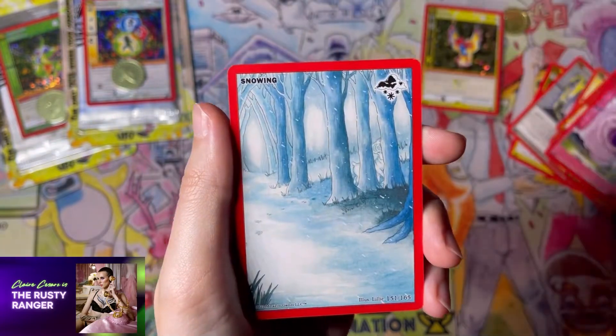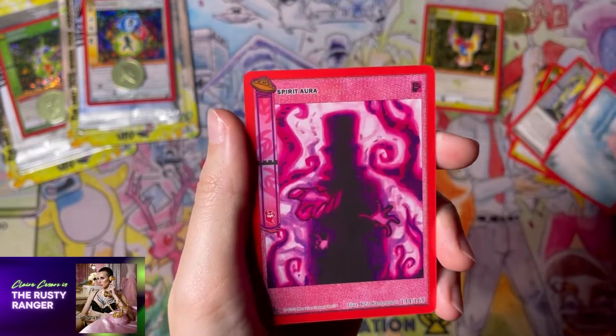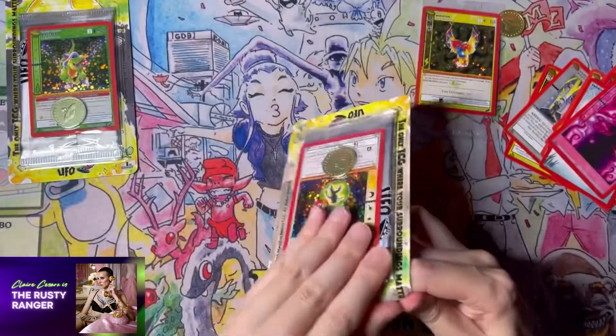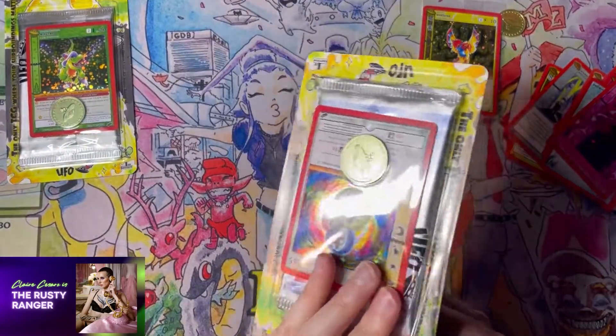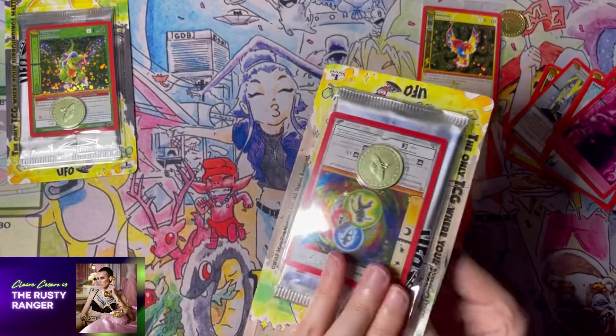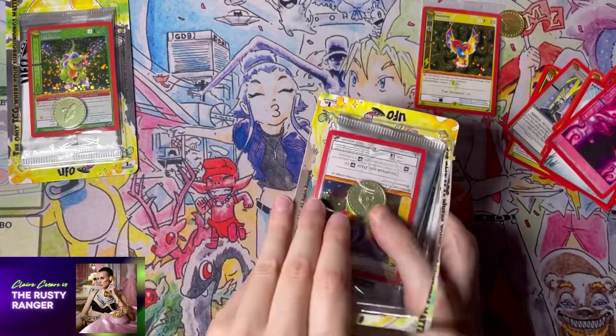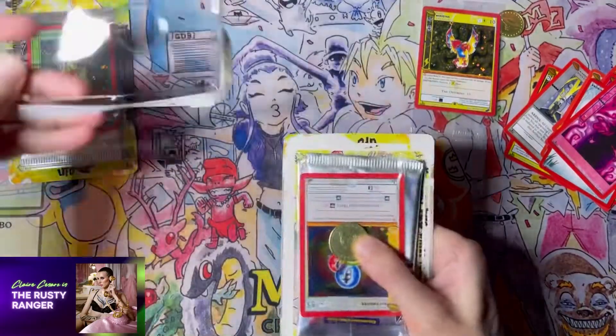Now if you're new to MetaZoo, there are a bunch of different types of cards that you pull. There's beastie cards, there's spell cards, there's aura cards. It all has to do with different elements of the game.